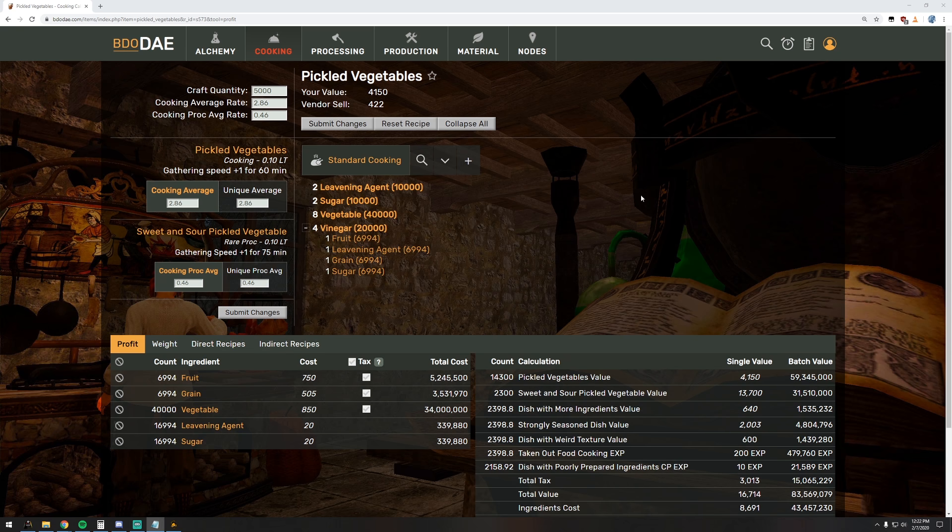Before we get started, I want to dive into BDO DAE a little bit more, as in future episodes this will quickly become a frequented tool. I'll leave a link in the description again in case you don't have it. We're going to search and pull up pickled vegetable. In the middle we'll have our recipe list, and we can see that vinegar is a sub-recipe required to make this dish. Good thing we have a bunch. If not, you can cross them up as it includes the recipe in full within it. Seeing as we've already done this, we can close this portion and focus on our pickled veg.